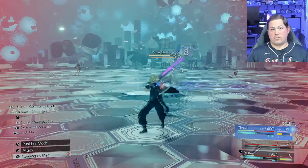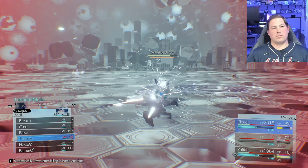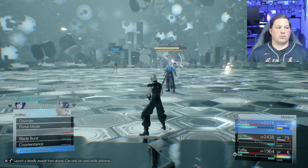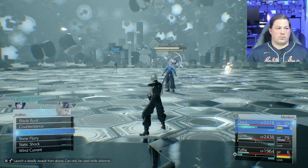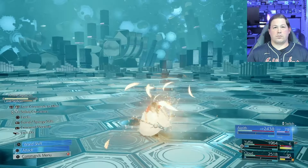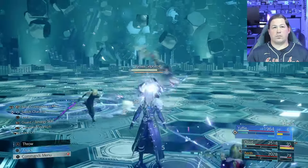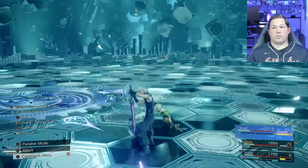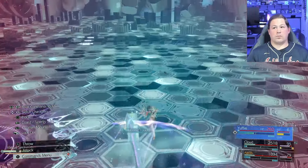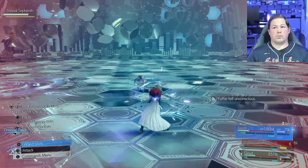The correct play is obvious: get Cloud's Limit ready, get Aerith back up, and get another 15 seconds plus a stagger of peace. Unfortunately Yuffie doesn't survive this sequence, but I get Sephiroth staggered and when you stagger him the chains release the bound characters — you get kind of a fresh start.